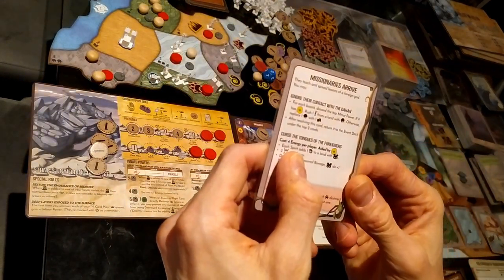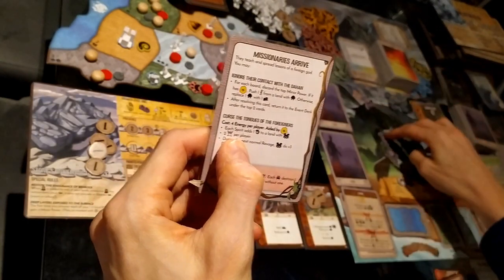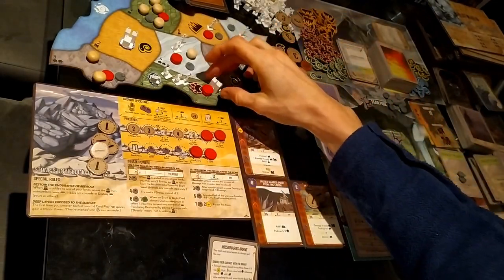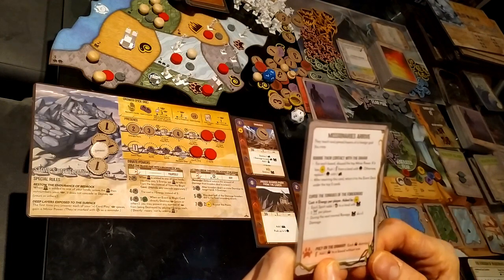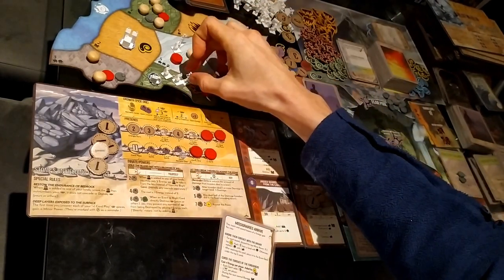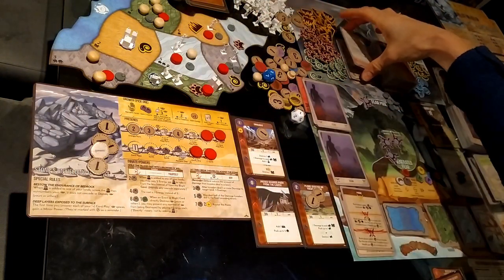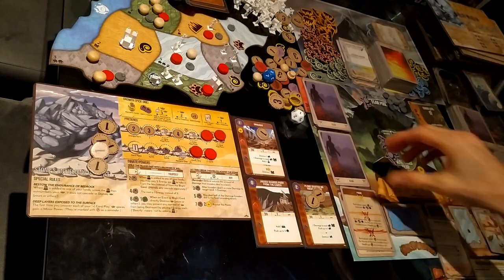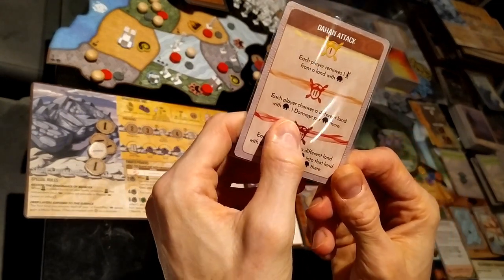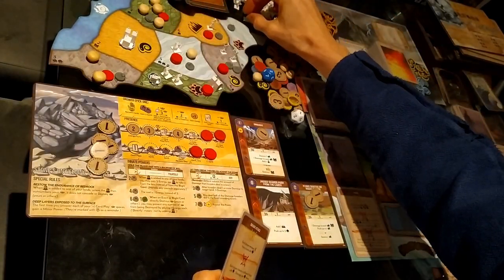Each spirit adds one disease to a land with cities — I'll add that there. Two fear per player. During the next normal ravage cities do plus three damage — so that's going to do six damage instead. Prey on the Unwary: each beast destroys one explorer — we'll destroy that explorer and that explorer. That worked out well, we won't build in that land now. I'll leave the event card there to remind us of the ravage modification.